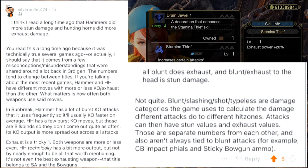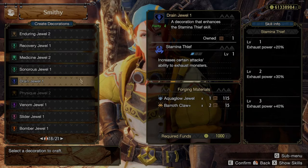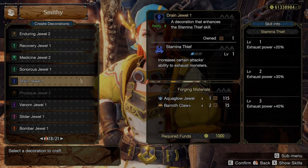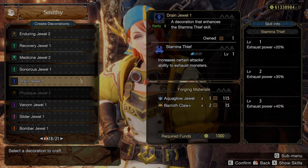Regarding stun mechanics: blunt, slashing, shot, and typeless are damage categories the game uses to calculate damage to different hit zones. Attacks can then have stun values and exhaust values — those are separate numbers from each other and aren't always tied to blunt attacks. For example, Charge Blade Impact Phials and Sticky Bowgun Ammo are not blunt weapons but they still do stun damage. So you can use Stamina Thief on the Hammer and Slugger on the Hunting Horn and have them still be viable.